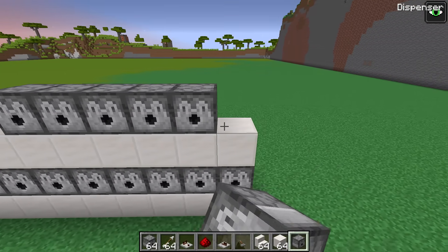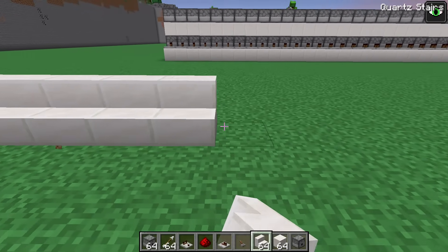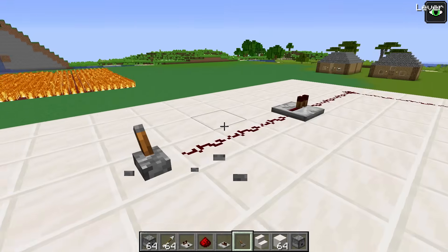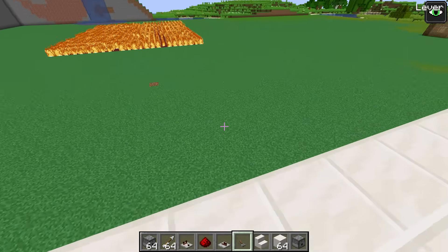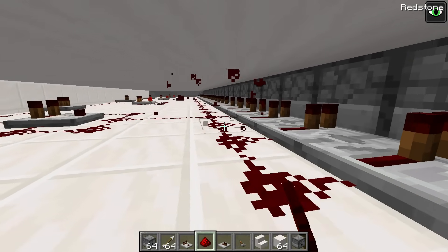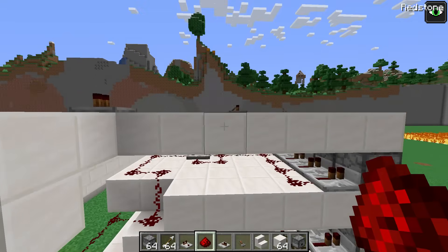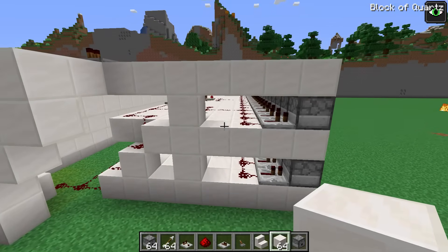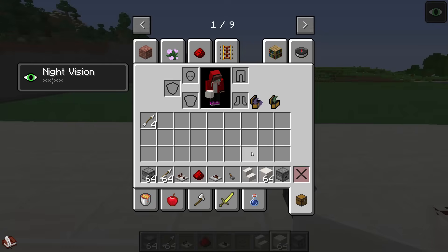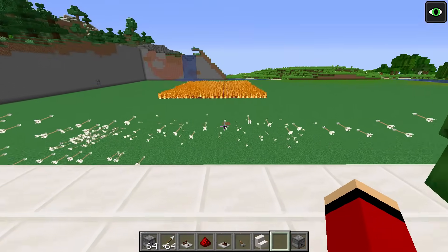Now I'll add a staircase for us. Let's place the lever on the platform and a comparator to connect the circuits. I'll connect the redstone circuits here. Now we're ready for knife throwing — let's test it! The knives are flying! With this many knives, the Gummy Bear won't stand a chance!